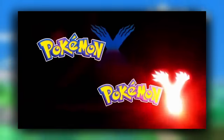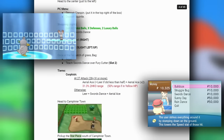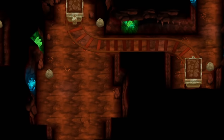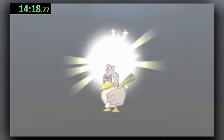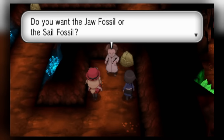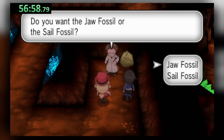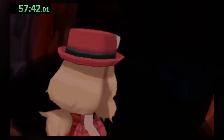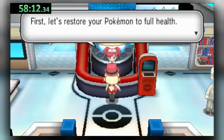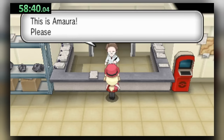X and Y will be the shortest run so far. The first Ice type is actually dependent on one choice at the end of Glittering Cave. In the speedrun we would normally mash A and pick up the Jaw Fossil, but if we simply menu to the second option, we get the Sail Fossil instead. Then we run back and lose to an encounter, warping us to Ambrette Town, where we head down to the fossil lab, turn in our reward, and get the icy Amaura.